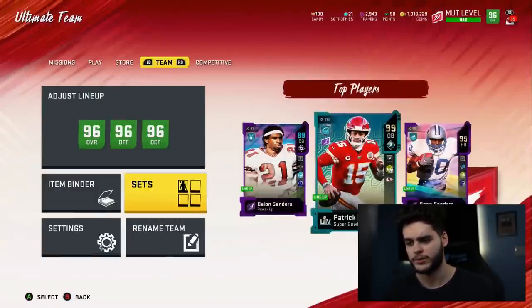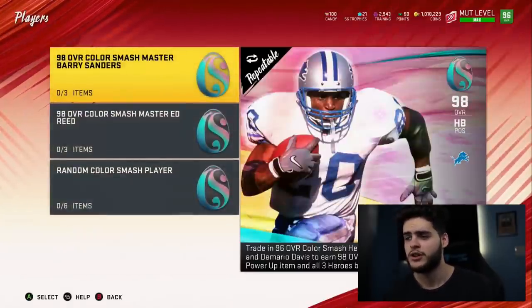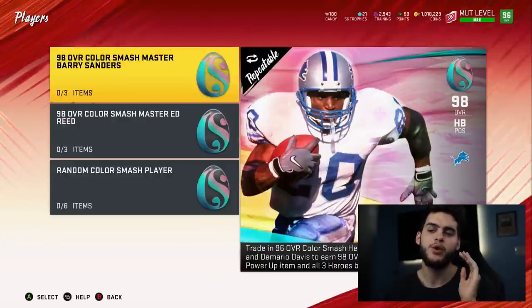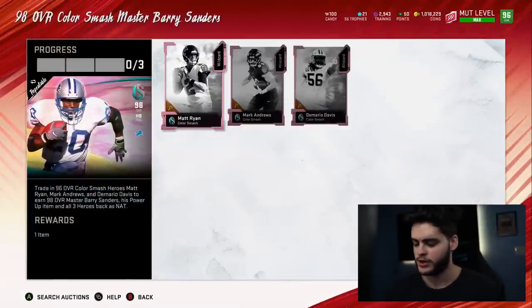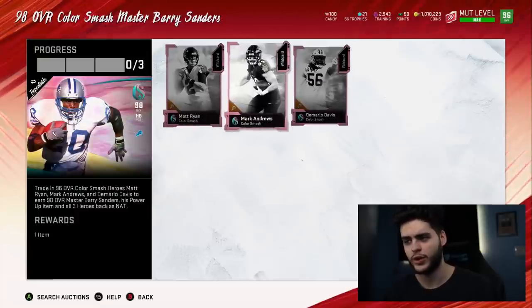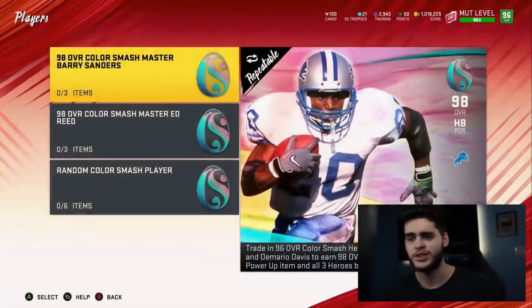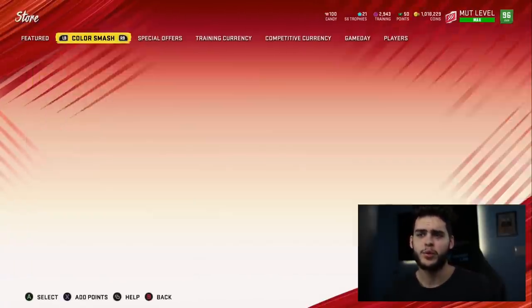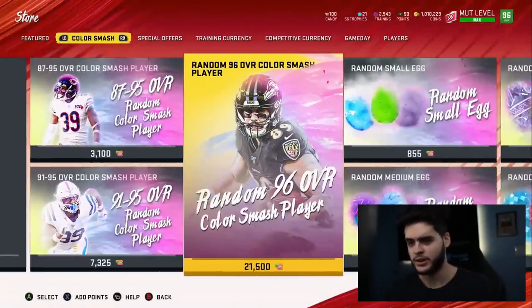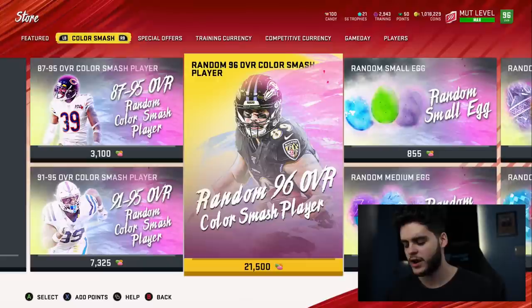Method two: same base price of 495,000 coins. This is for people who want to keep the master — like Barry Sanders. You do the set, then quick sell all three nat cards, which comes out to about 28,000 candy. Now go to the store and buy one of the packs — sell it for 175k, after reduction you get back 160k. So now you're at 335,000 coins spent and you still have about 7,000 candy left.